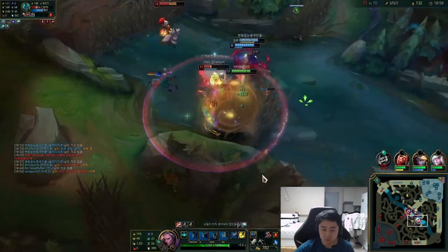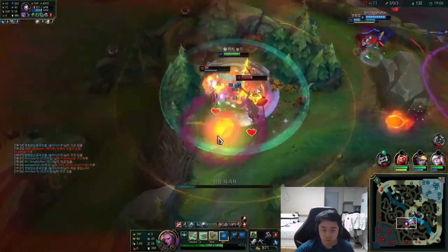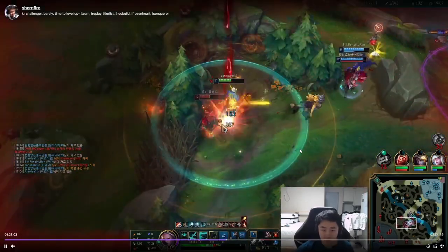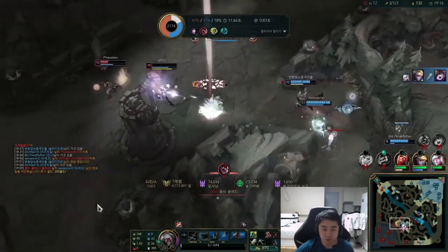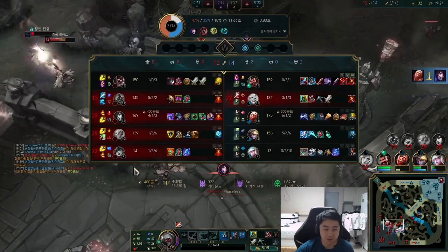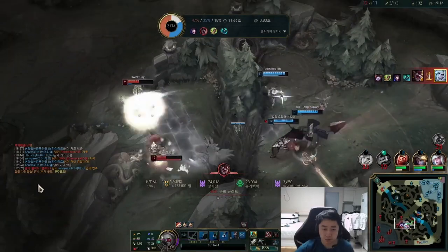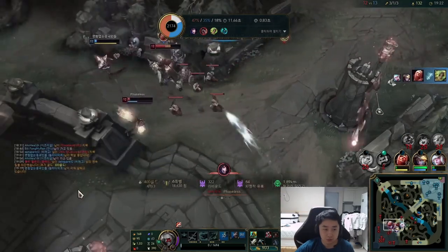The fight continues — Graves gets caught out, so I see an opportunity. No vision, I put a pink ward down, I see Hecarim, and this is the type of play you want as Viego: skirmishes rather than full team fights. I Flash the charm, ulti — I thought I outplayed him but he had Flash. If you back up a little bit, it was perfectly played until the point where I assumed he had no Flash. I could have easily ulti-Flash-predicted him to get another reset and probably cleaned up.